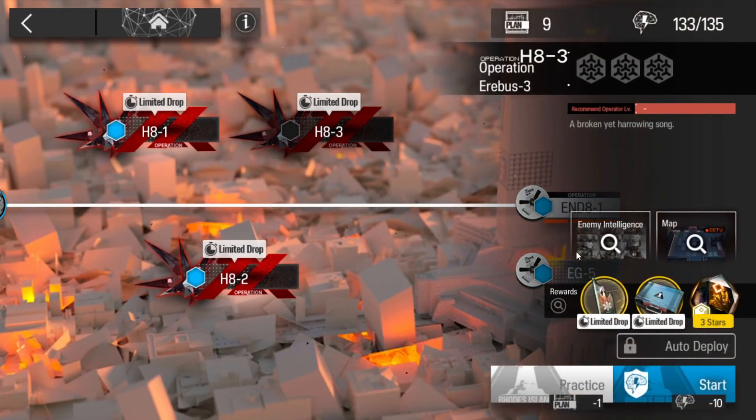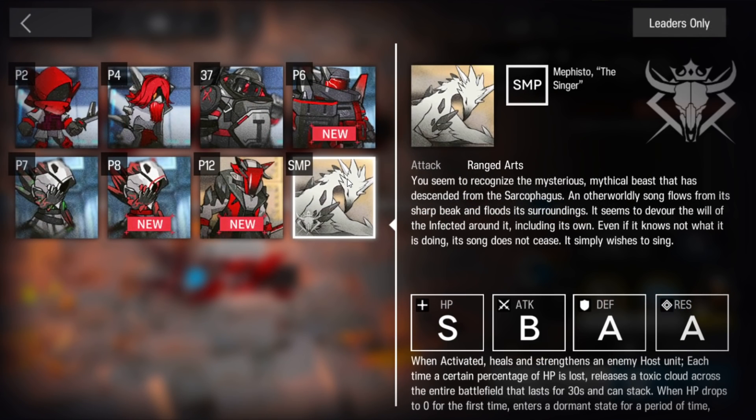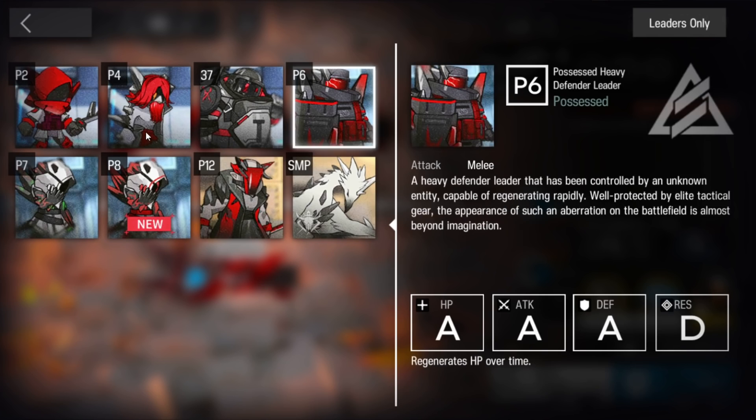Let's clear H8-3. For this stage, we have to deal with Mephisto again and all those cancer enemies.